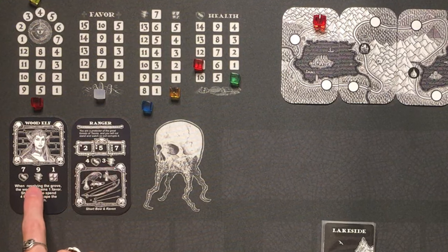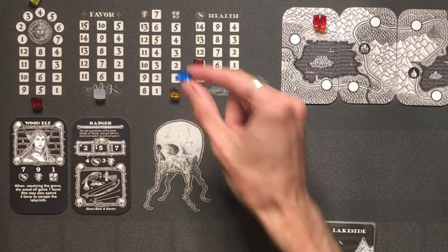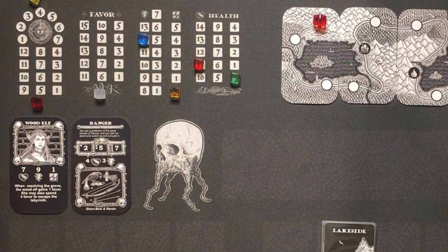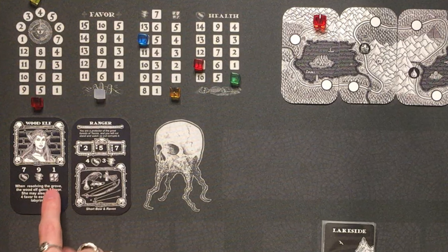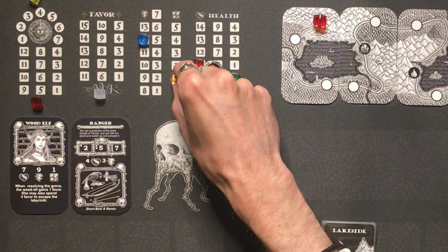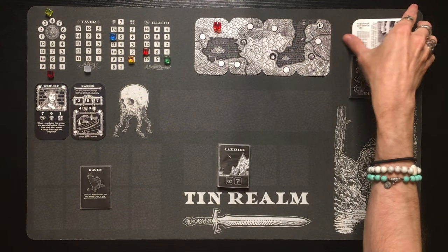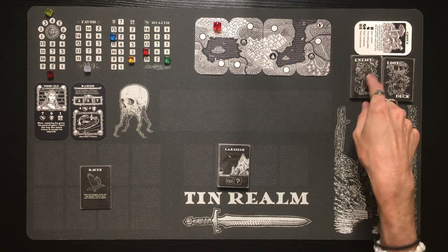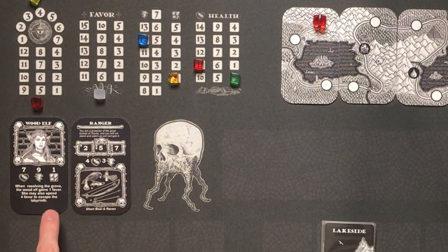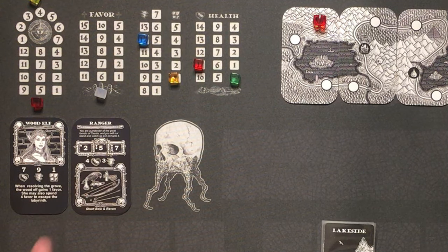Next, look at the lightning bolt symbol on each card. We've got nine on the wood elf and three on the ranger — that's 12 energy total, so we put the blue cube on 12. For food, she starts with one ration, so the orange cube goes on 1. Each character also has a special ability. The wood elf's ability says: when resolving the grove, gain one favor. There's the grove on the reference card — that's where you can find mushrooms.